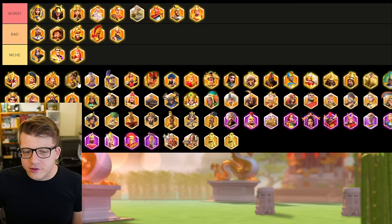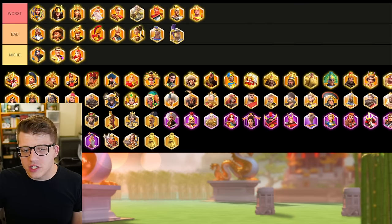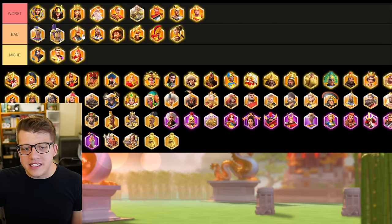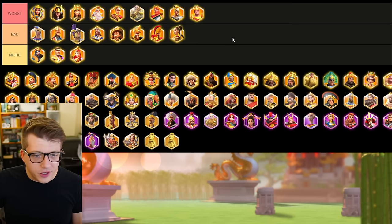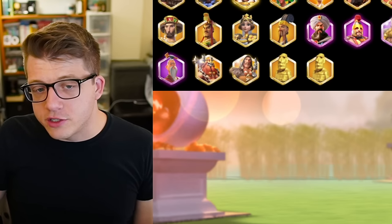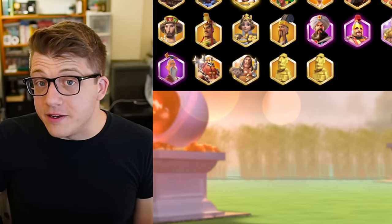Let's round out the bad category with the other gold key commanders. I think Mimet and Thutmose are probably the best gold key commanders — I made a whole video about it — but they're still bad investments for your account. Do not put universals here. Even if they are good, just like with Charles Martel, it's not going to move the needle for your account as an investment.